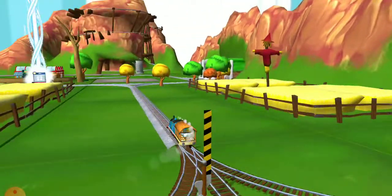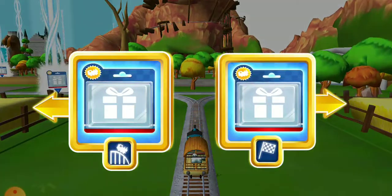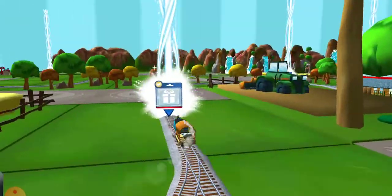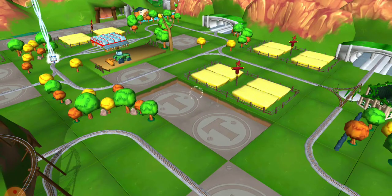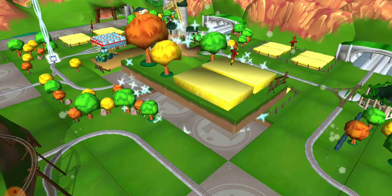Choose a direction. Forward leads to Brendam Docks. Knapford Station is just ahead. Right leads to the next stop, Crazy Coaster Mountain. That's perfect. Just slice across it or tap it to open.